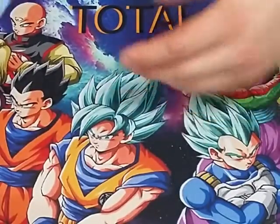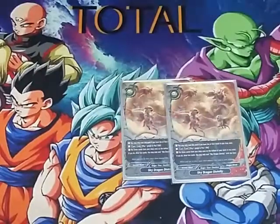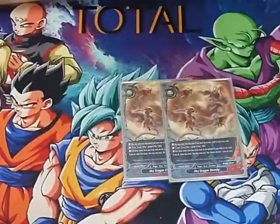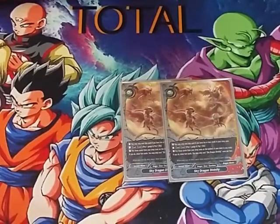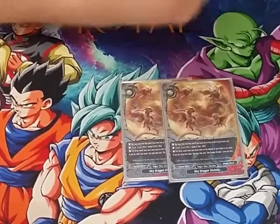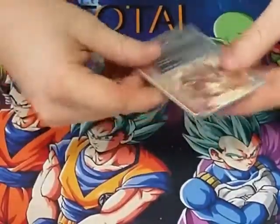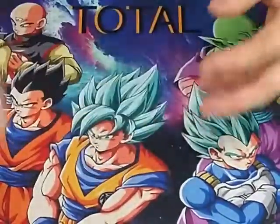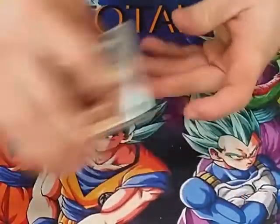We play two copies of Sky Dragon Definity — this is our early game draw spell. You can only cast it if you have ten or less cards in your deck. Pay gauge and pay life, put up to three cards from your drop zone into your Badomian deck, and if you do, draw two cards. Once per turn. It's an early game draw card; we don't want to max it out too much because late game it becomes a dead card.